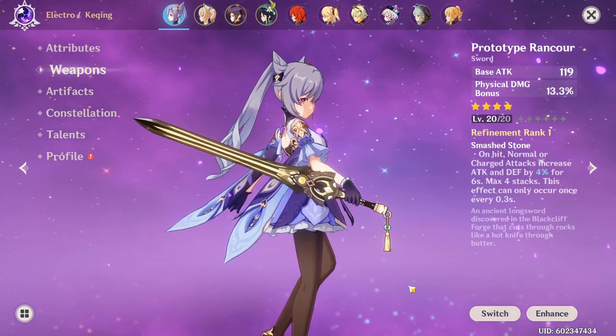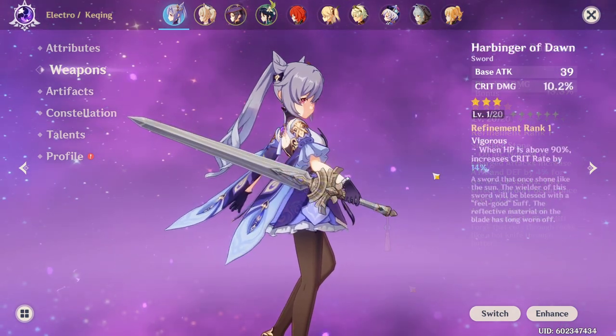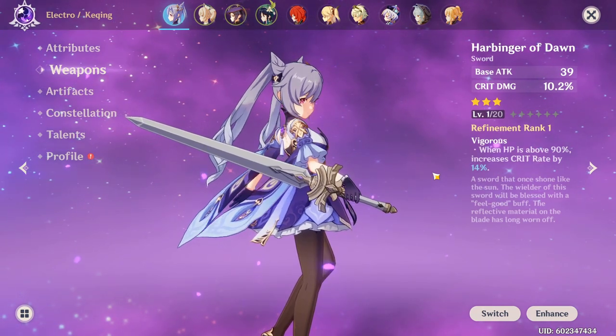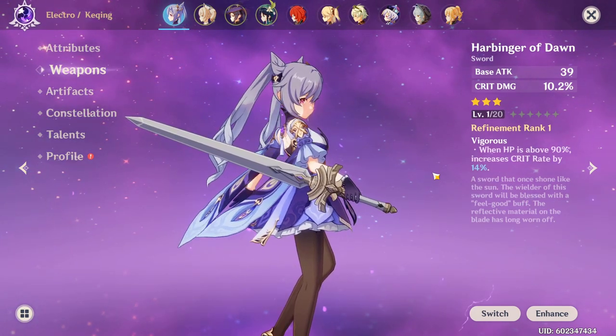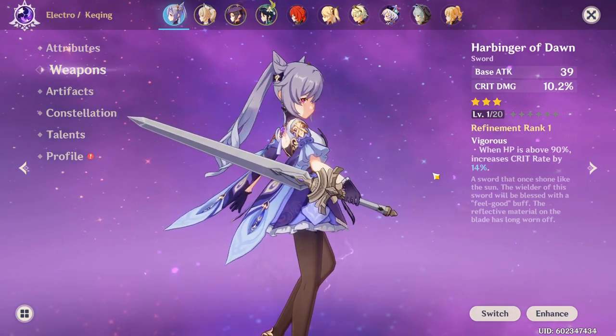And if you're really low level or just starting out, then use the Harbinger of Dawn — a 3-star sword that gives you crit damage as a substat and crit rate when you're above 90% HP. But I would not recommend running this weapon without a healer on your team, since you need to be above 90% HP pretty much at all times for optimal DPS. Now let's move on to Artifacts.